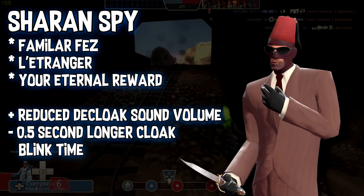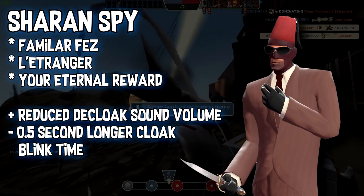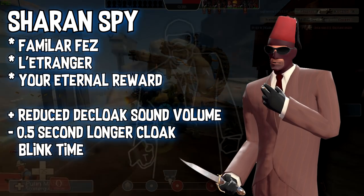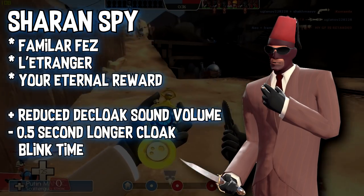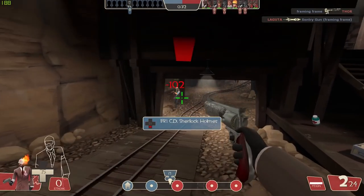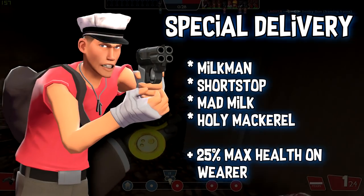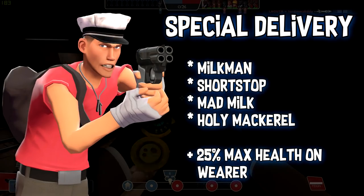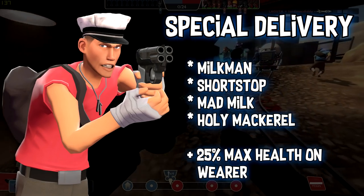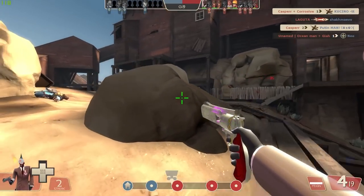For example, with the Saharan Spy set, if you wore the gun, the knife, and the hat, you'd get reduced decloak sound volume — it was almost silent, even with the Dead Ringer — plus a 0.5 second longer cloak blink time. Another example was the Milkman set for Scout: the Shortstop, the Milk, the Fish, and the Milkman hat would give you plus 25 max health on wearer, with no negative.